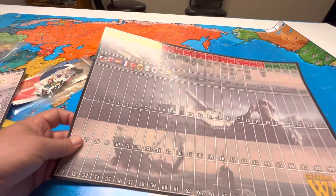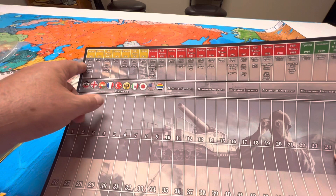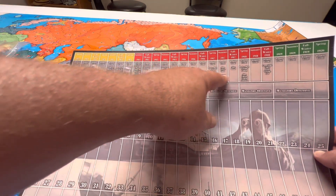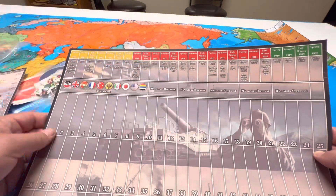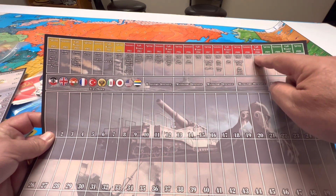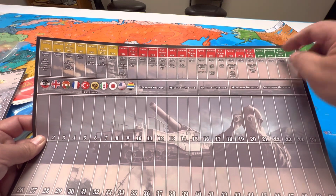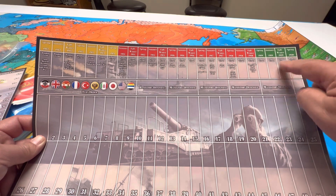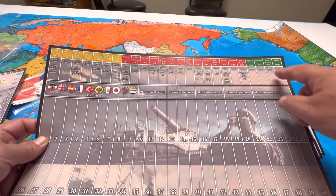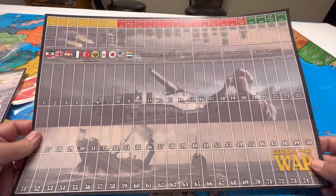Income tracker, and then a turn tracker which would have your pre-World War I turns if you want to go that route, and then World War I itself, all the way up to winter of 1918. It says random events — I'm wondering if this is like the 1936 game where these last four turns you're rolling dice for a variable ending. Haven't read that far into the rules yet, but it's a nice chart.